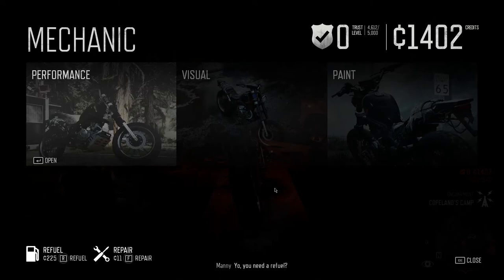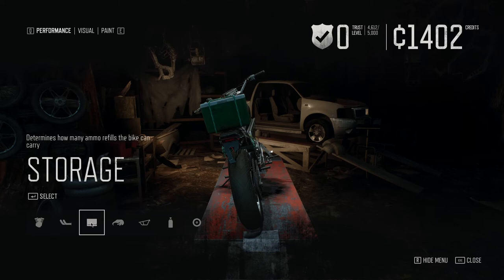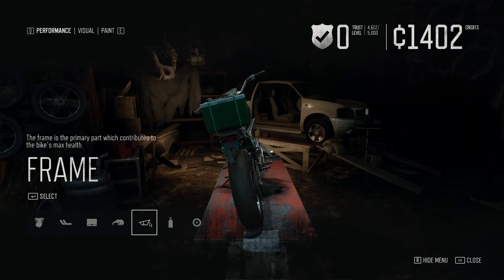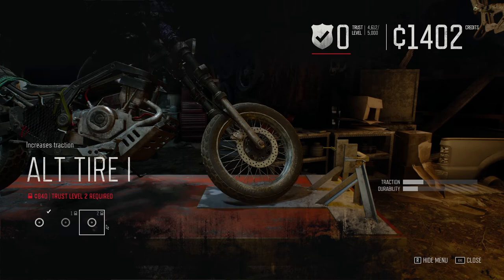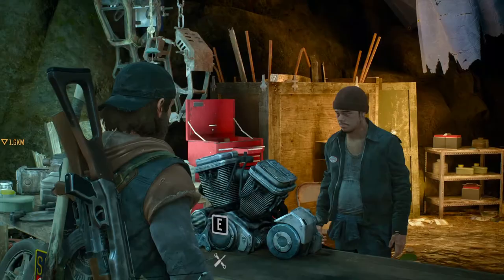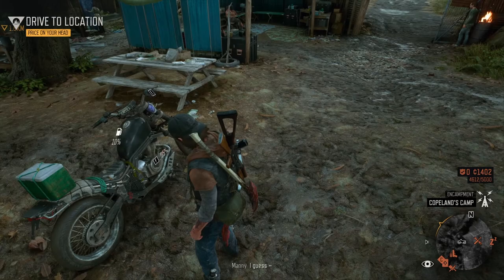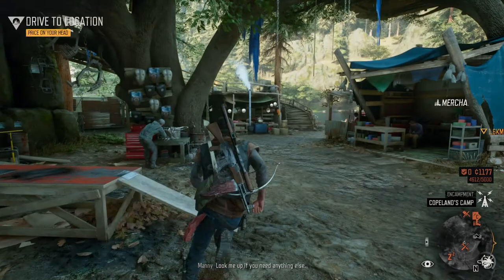We're going to see if we can refuel, repair, customize, and upgrade the bike. We need a refuel. How much money do I have? Performance determines the bike's max speed, distance at which enemies can hear the bike, how many ammo refills the bike can carry, max fuel capacity. The frame contributes to the bike's max health. Allows the bike a short speed boost. Let's go — yes, 10 fuel — so we just fueled up.